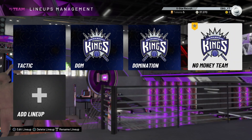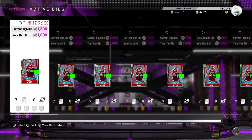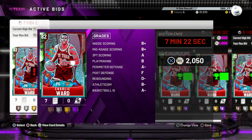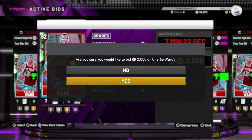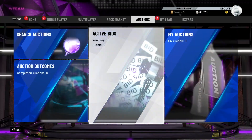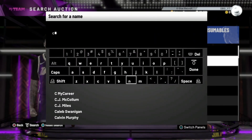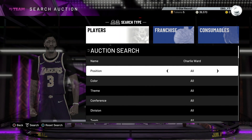If you guys notice, I've lost a lot of MT and you're probably wondering where that MT's gone. I've got 10 bids out and I've been outbid on two of these. I'm going to bid up to 2,050 - that is my max bid for all these. I'm going to see how many Charlie Wards I can get, because if you look up Charlie Ward, his Emerald can sometimes be picked up for around 2,000 MT.